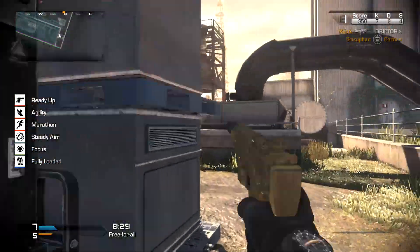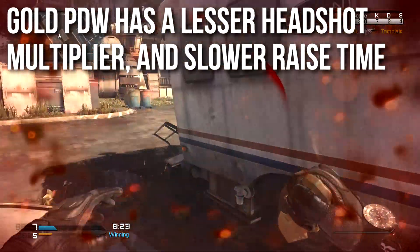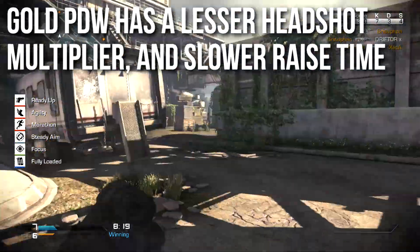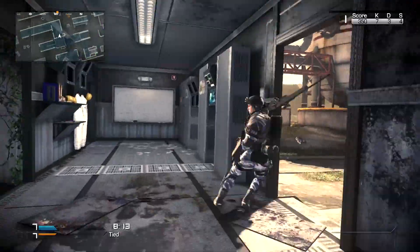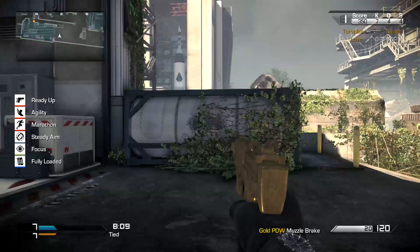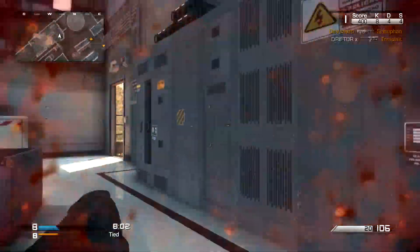One of the places it does differ is that the Gold PDW has a lesser headshot multiplier and a slower raise time. The regular PDW has a 1.5x headshot multiplier, the Gold PDW has a 1.2x headshot multiplier, so headshots are far less important and you're far less likely to get melty kills with the Gold PDW. It has a slightly slower raise time — it takes longer to draw, though the differences are very minor.